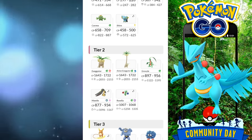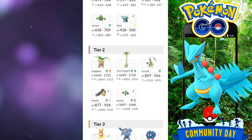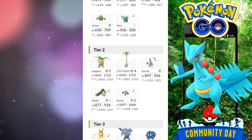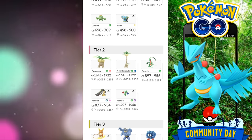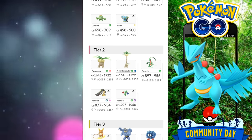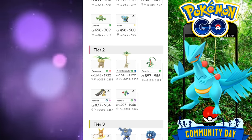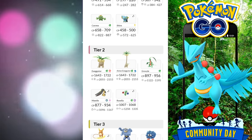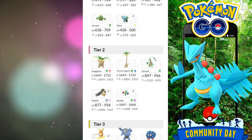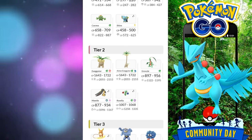And Roserade, which also can be a shiny. Now this is where it comes into play where you can possibly take advantage of the future Community Day, seeing that we are going to be getting Sceptile and it's going to be learning a new move. We just don't know quite yet what it's going to be. So this is the time to collect as many as you can, trade with your friends, and catch Treecko in the wild to stock up on candies as well as possibly finding good IV ones.